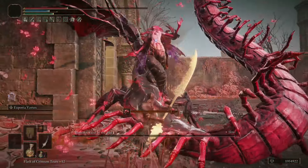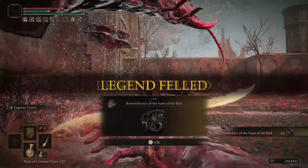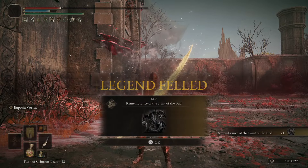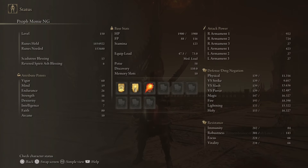After this fight with Romina, we're going to go over the level 150 stats and all the equipment. So here's our level 150 stats. Again, we have a Scattertree Blessing of 13, 60 Vigor, 19 Mind, 26 Endurance, 16 Strength, 11 Dexterity — we're getting 5 from Millicent's Prosthesis — 80 Faith, base Intelligence and Arcane.